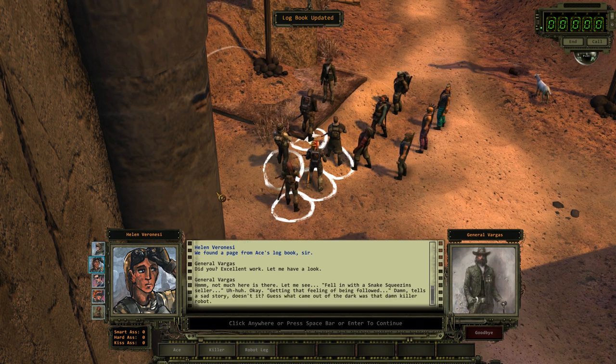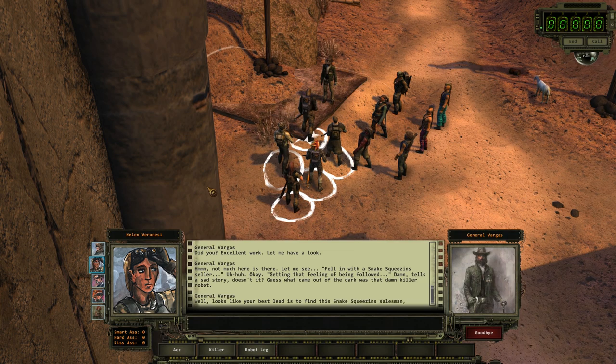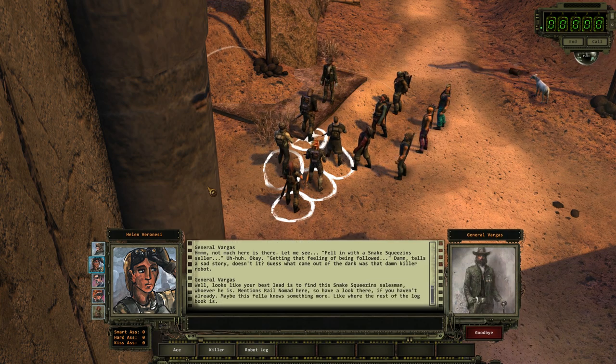'Fell in with a snake-squeezing seller. Getting that feeling of being followed. Damn, tells a sad story. Guess what came out of the dark was that damn killer robot. Well, looks like your best lead is to find this snake-squeezing salesman — whoever he is. Mentions Rail Nomad here, so have a look there if you haven't already. Maybe this fella knows something more, like where the rest of the logbook is.'